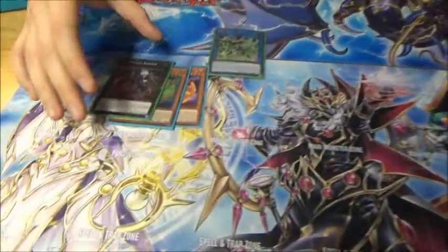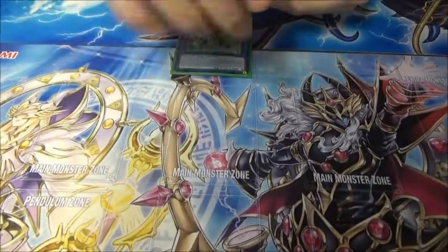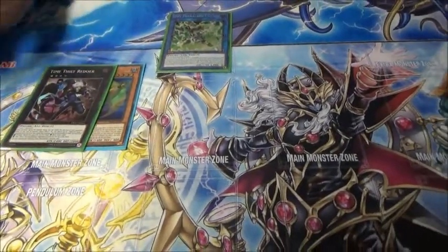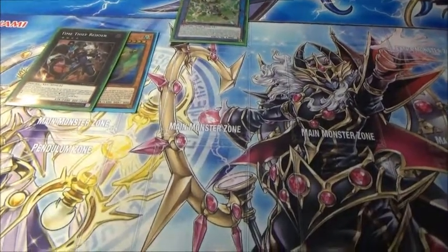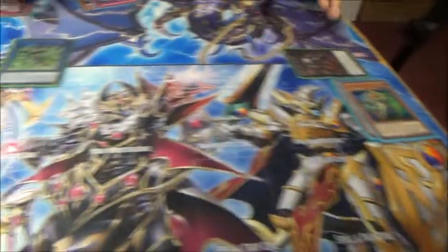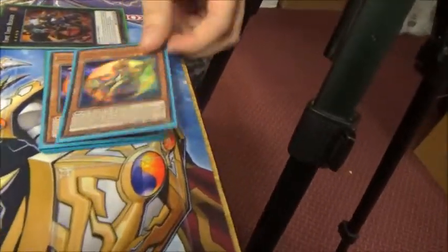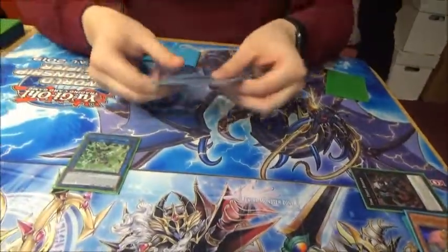XYZ into the Redoer. Important thing here is the Redoer detach is not cost. So you basically detach the Yellow Martin — if the Yellow Martin is sent to the graveyard by card effect, you get to use its effect to add the Serenade Dance. Which is really important in this case because that's an additional extender. So the Redoer gets banished and you're allowed to trigger the Lambda. Lambda at the end phase is going to search you with Gamma, and then you're able to use the effect of the Yellow Martin to add yourself a Serenade Dance.